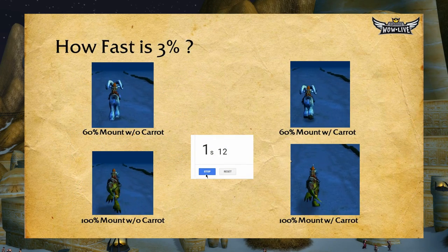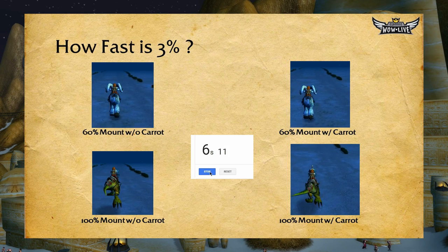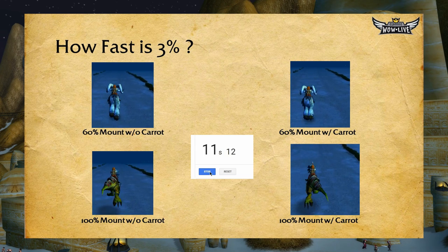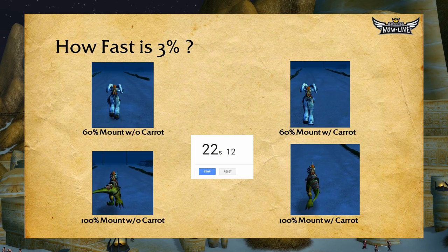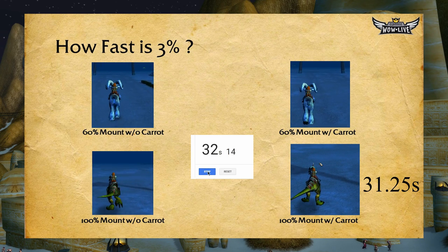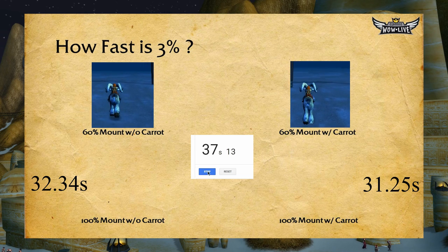So how fast is 3%? In these four separate videos, you'll see that I'm traveling between flagpoles on a 60% mount and 100% mount with and without the Carrot. That extra 3% in this time window saves you somewhere between one to two seconds. Now that doesn't seem like a lot — however, this is a very short time window. If you extrapolate this over the course of the leveling process, the Carrot on a Stick can save you potentially minutes to hours when you consider the amount of time you'll be mounted between levels 40 and 60. In my opinion, it's definitely worth the time to get the Carrot on a Stick as soon as possible. In a game like Classic WoW, where leveling is such a huge part of the experience, every little bit really helps.